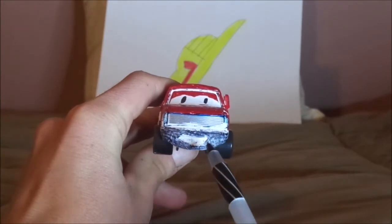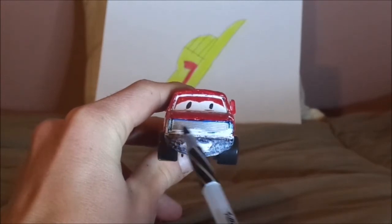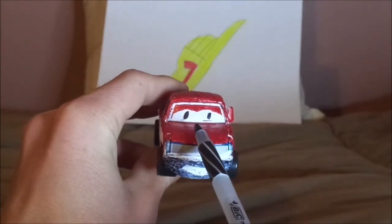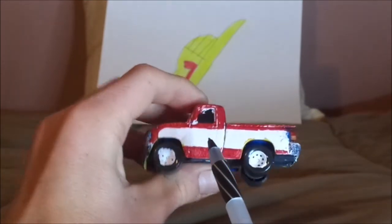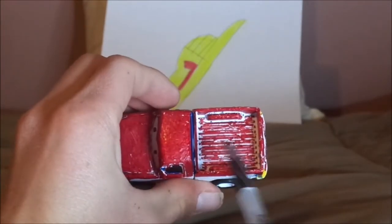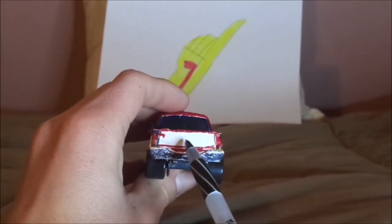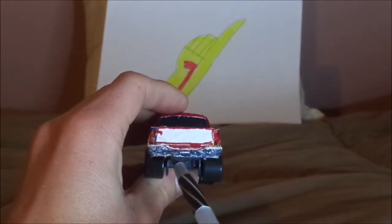Here we've got his smiling facial expression, his gray bumper, his grill and headlights, and red exterior. On the rear, there are no tampos on the hood, just the side view mirrors and the black eyeballs. On both sides, we've got the white rims on the blackwall tires, the white on the enamel, the red on the inside of the truck bed, the red taillights, the white tailgate, and the gray back bumper and exhaust pipe.